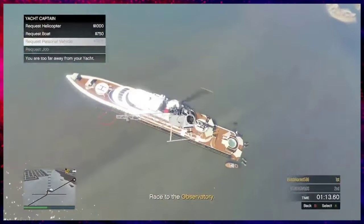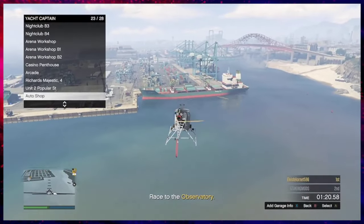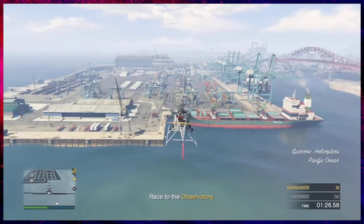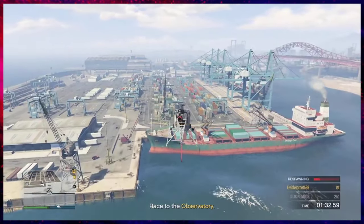You have to get as low as you can to your yacht if you are too high in the air, so you can request that personal vehicle. We are just going to wait for it to spawn in on the map, and then hold Y to respawn.